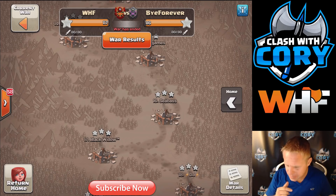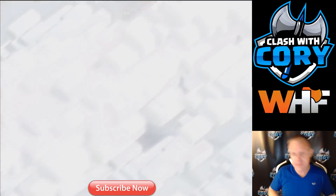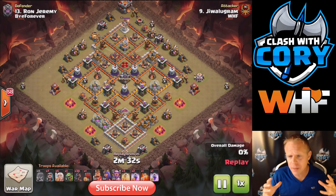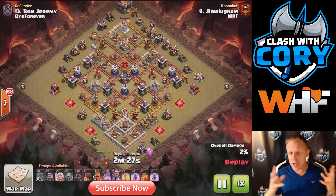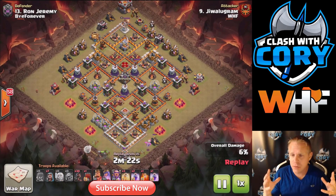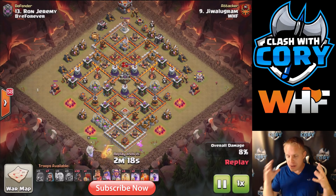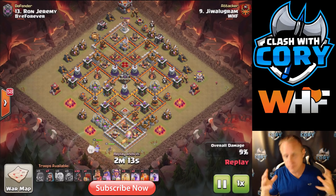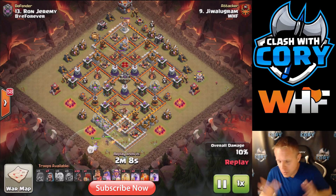First up, we have a queen charge hog attack by Hex using a Wall Wrecker — old school. I'm not going to be calling out these attacks specifically since the focus of this video is Wall Wreckers versus Stone Slammers and the pros and cons of each. We're already pretty familiar with the Wall Wrecker, but we need to establish its pros and cons before comparing it to the new Stone Slammer.